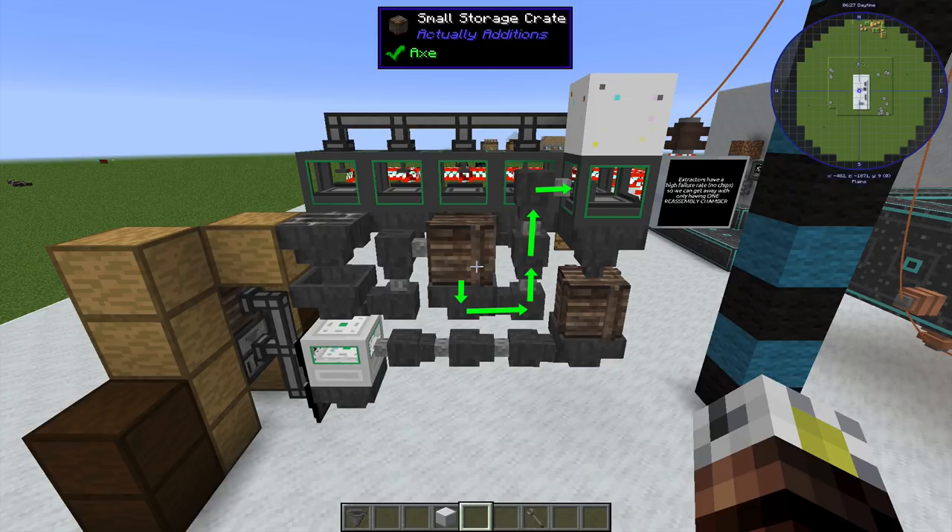The small storage crate acts as a buffer because I don't want anything to limit how much free stuff I get. Out of the bottom of the small storage crate, we're going over and into the reassembly chamber. We only have one reassembly chamber and five extraction chambers. The reason for that is extraction chambers really don't ever produce a circuit — they tend to produce way more small stone than circuits that need repair. Those circuits go into the reassembly chamber, and we've whacked the bottom of the reassembly chamber to turn it red so it can output. The hopper underneath pulls the processed restored circuits out and dumps them into another small storage crate.